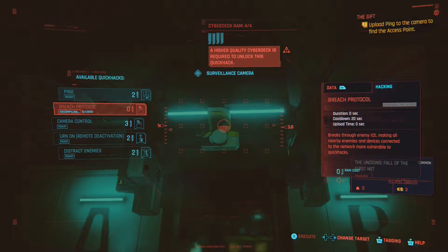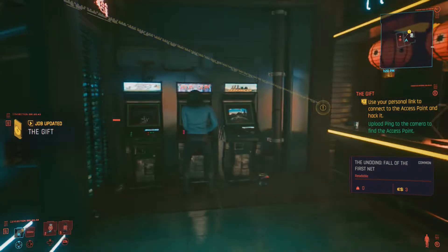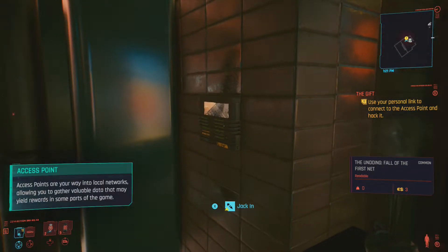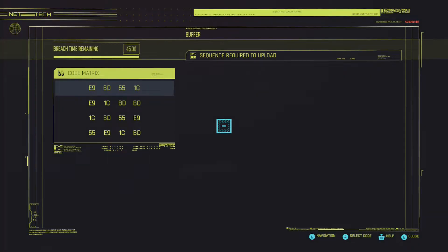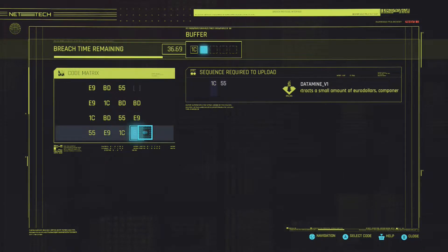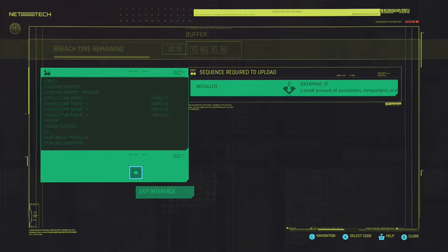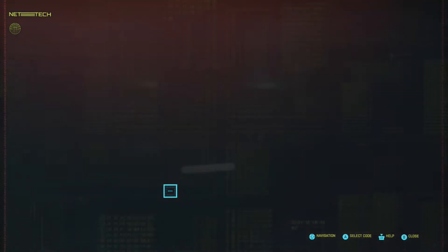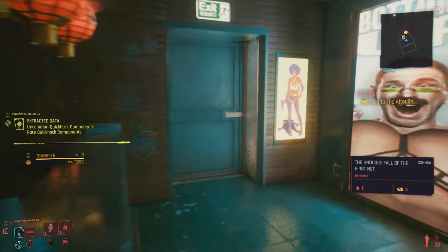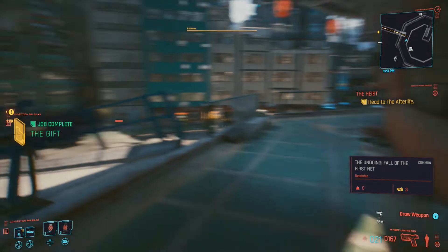There's so many menus, there's so much going on. Let's do this again. Come on - breaching. There we go. I think we did it. And then jack in. Let's do this again - C1, then we have to go for 5C right here, 1C here, and 55 here. There we go - that's how it works. Exit. There we go, that's nice. Head to afterlife. We completed our little quick job - The Gift, which was fairly easy again. At least we're making progress, doing some small little things here and there.